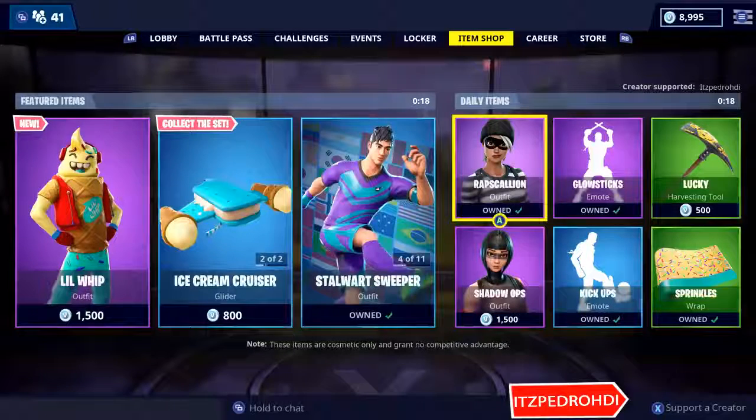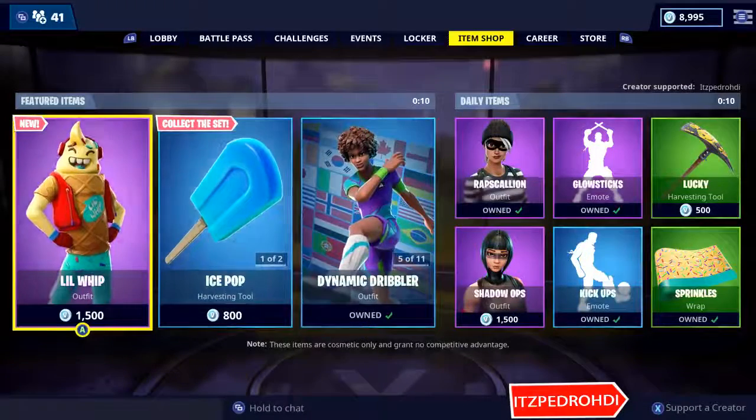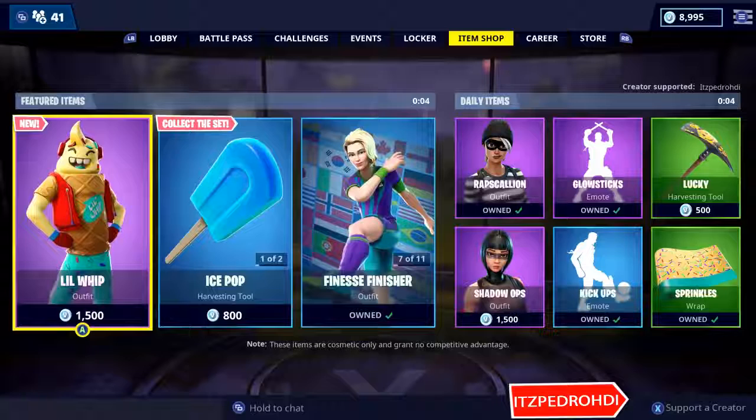Hey guys, welcome to another item shop video. So in a couple of seconds we're going to have a new item shop. Most likely it's going to be Little Whip again. Soccer skin, I think they're going to be going away. But the other ones, there should be still Little Whip. So let's go ahead and find out.